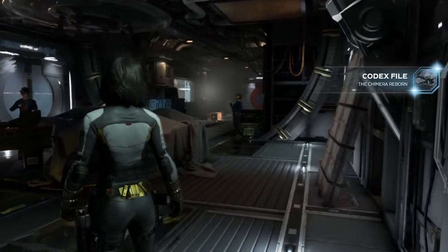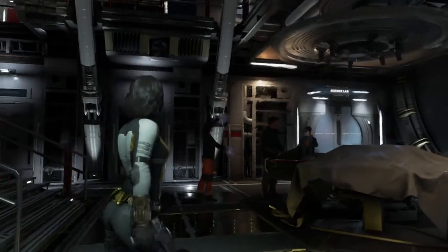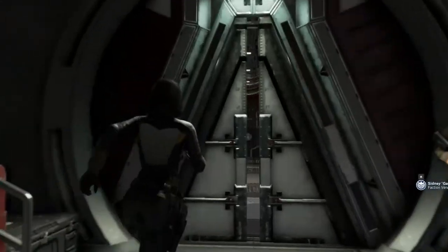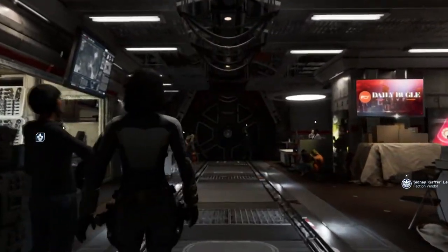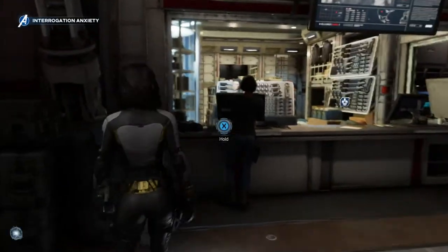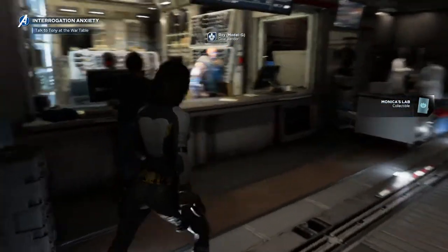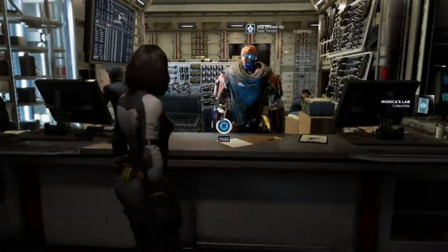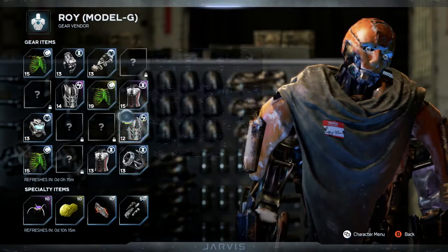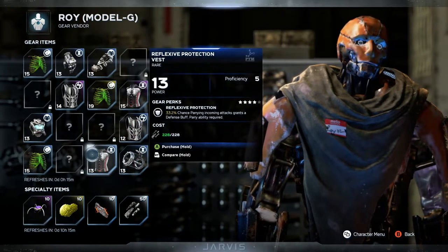The Chimera reborn — we've got a bunch of SHIELD people here now, it's like they're getting things set up. Wow, we're fully staffed. There's a collectible — Monica's lab. Let's see if any of them are worth grabbing: reflexive protective vest.